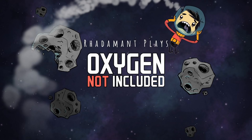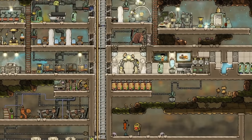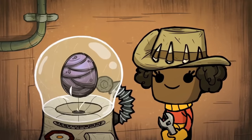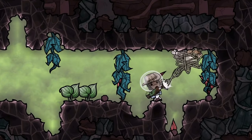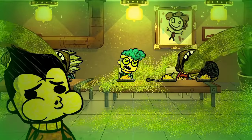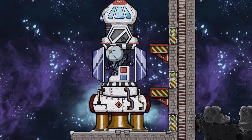Hey everybody, Radamon here. Thanks for tuning in to the very first episode of a brand new series, Oxygen Not Included. You start off as little characters called duplicants in the center of an asteroid. This asteroid has a finite amount of resources that you will exploit to increase your technology levels and raise your survivability. You are able to ranch creatures and mine different biomes, constructing a little home for yourself with the end goal to create a space program or a giant monument to your own success. While playing, you will face challenges like resource scarcity, sickness, destruction from space, heat, and entropy. And when you conquer all of these challenges, you can blast off to the stars.